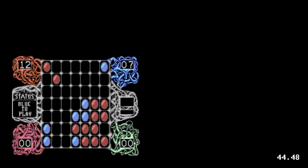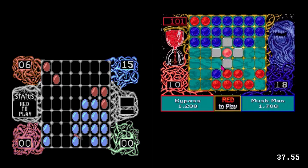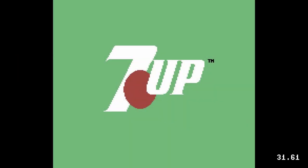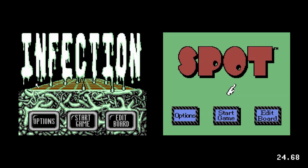Infection was developed in 1988. It was sold to Virgin Mastertronic and was released, but not commercially. The concept was licensed for an arcade adaptation, becoming Attacks. You may also recognize it as a mini-game from The Seventh Guest. Virgin re-skinned Infection for commercial release — infectious blobs were replaced with 7-Up's mascot Spot.